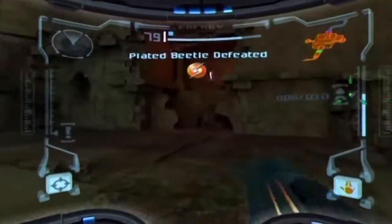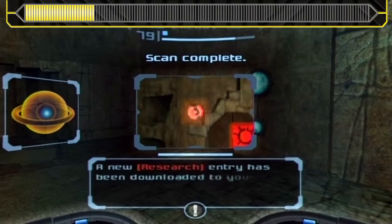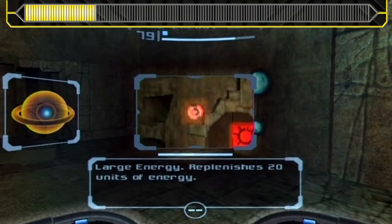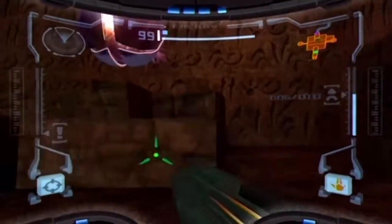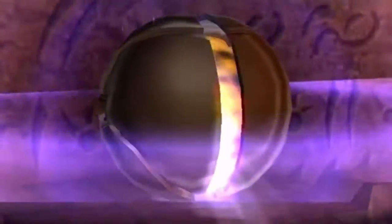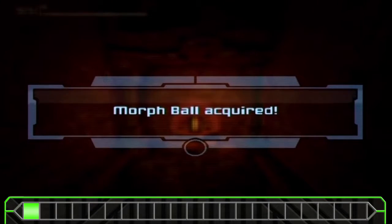There's something there. We have another scan here because we haven't seen one of these before. This is large energy - replenishes 20 units. Fancy that. Let's hop up and grab this thing. Morph Ball re-acquired.